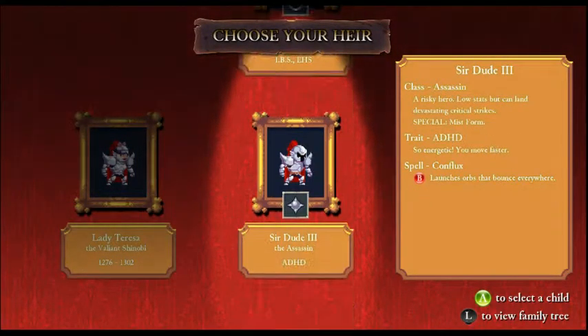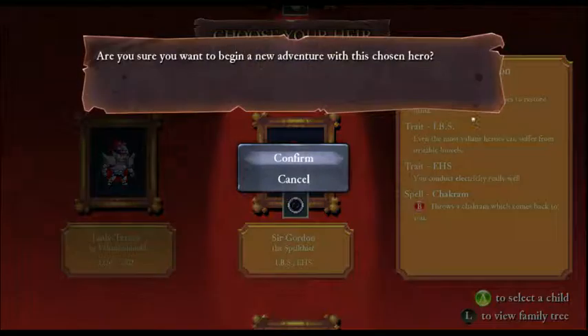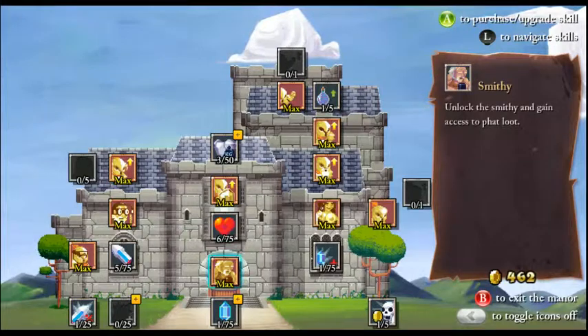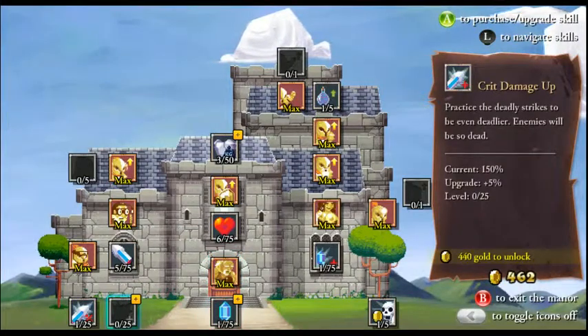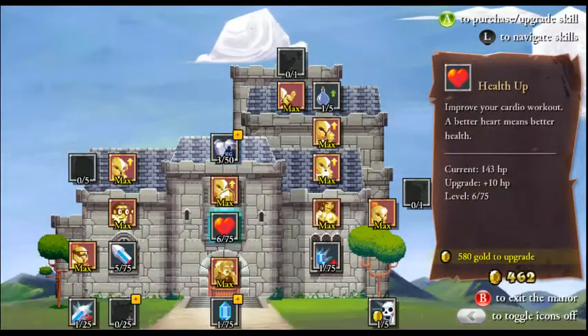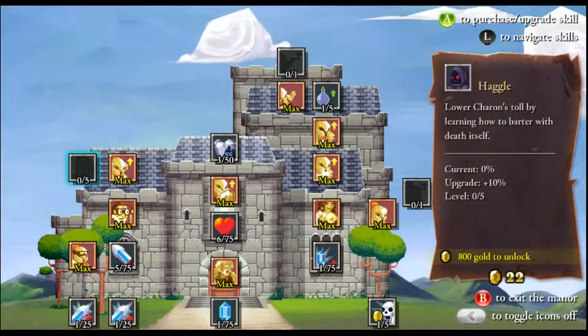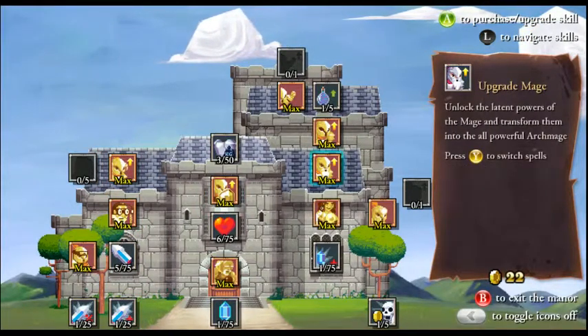So we're not taking the Archmage. I would like to take the Assassin, but we should take the Spell Thief at least once. Let's stick one in crit damage, just in case it unlocks something. It didn't. So we probably need Haggle to get to the Hokage.